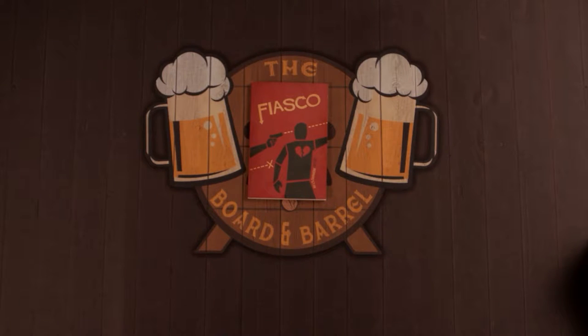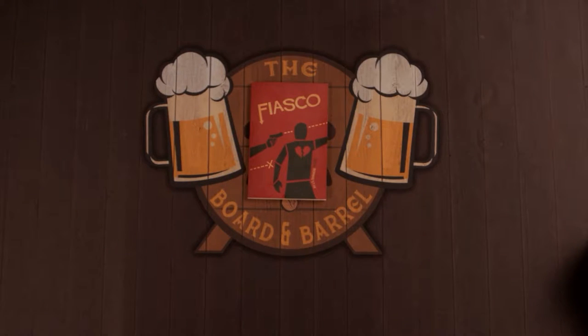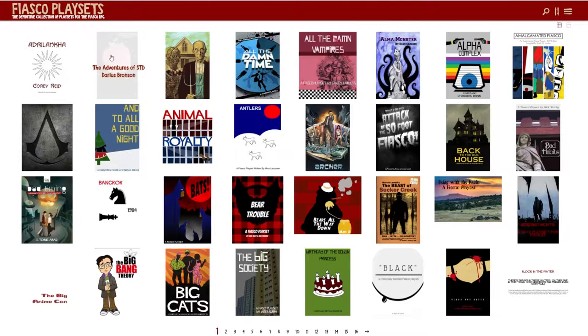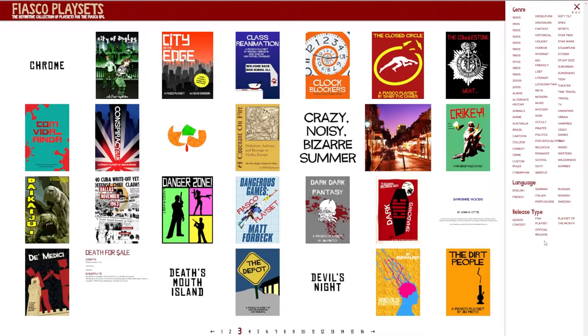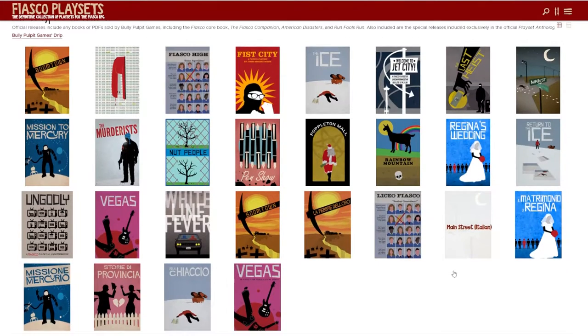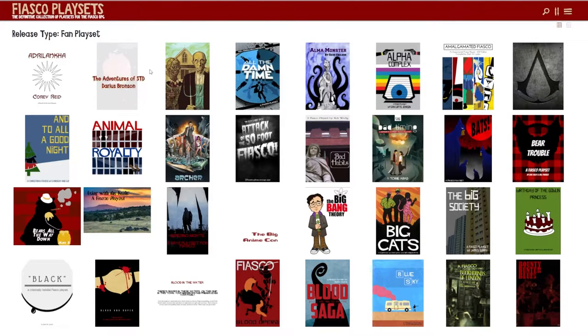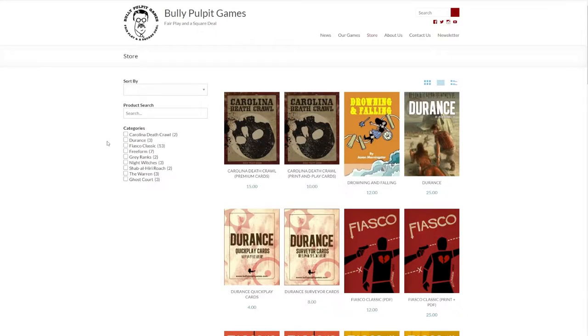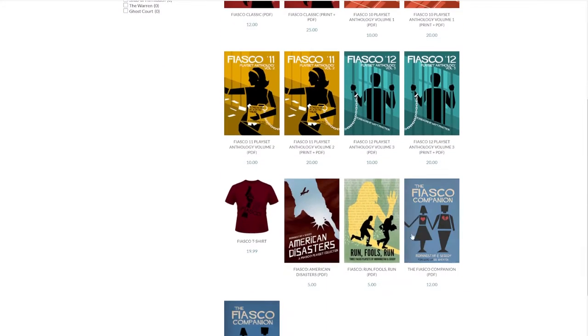If you purchase this game, all you'll get is this rulebook, which details the system we're about to go over, along with four playsets to get you started. When you feel comfortable exploring other options, FiascoPlaysets.com has almost 500 of them available for free, a healthy mix between official releases by Bully Pulpit over the years and fan-made creations. And if that's not enough, the separately released Fiasco Companion Book has a section dedicated to creating playsets of your own from scratch.